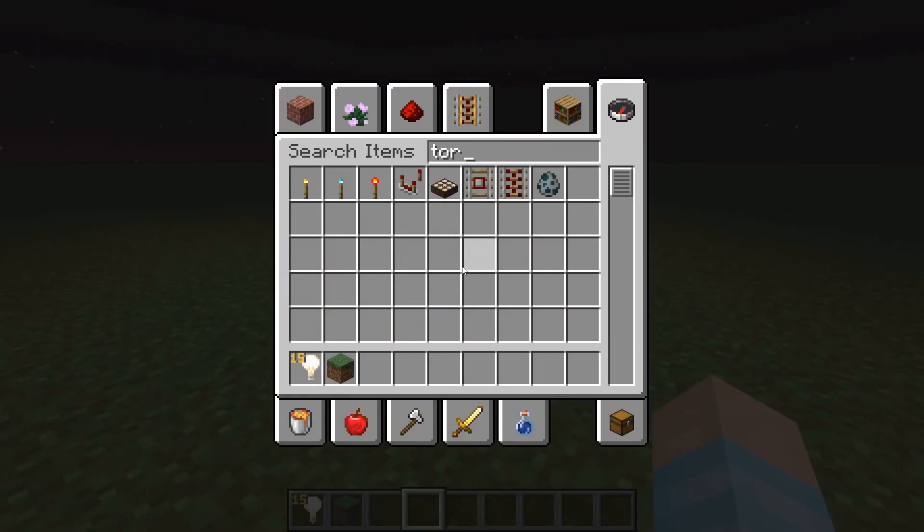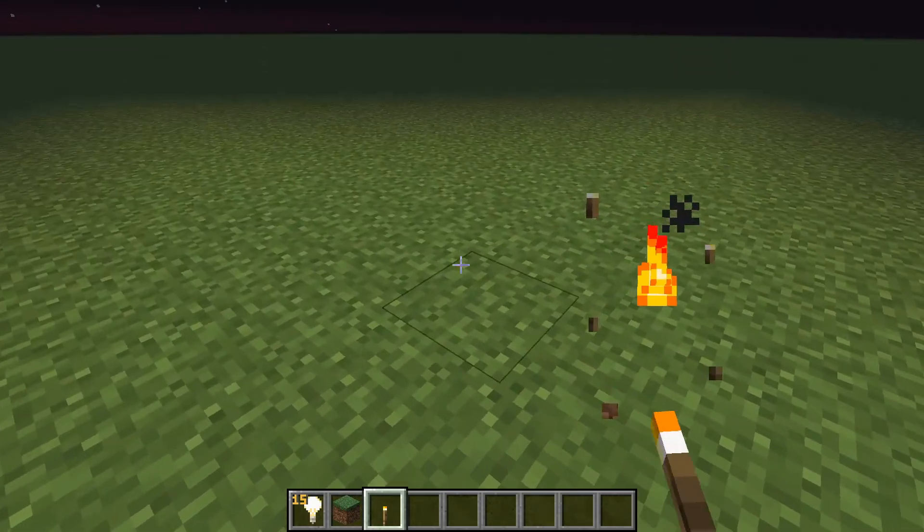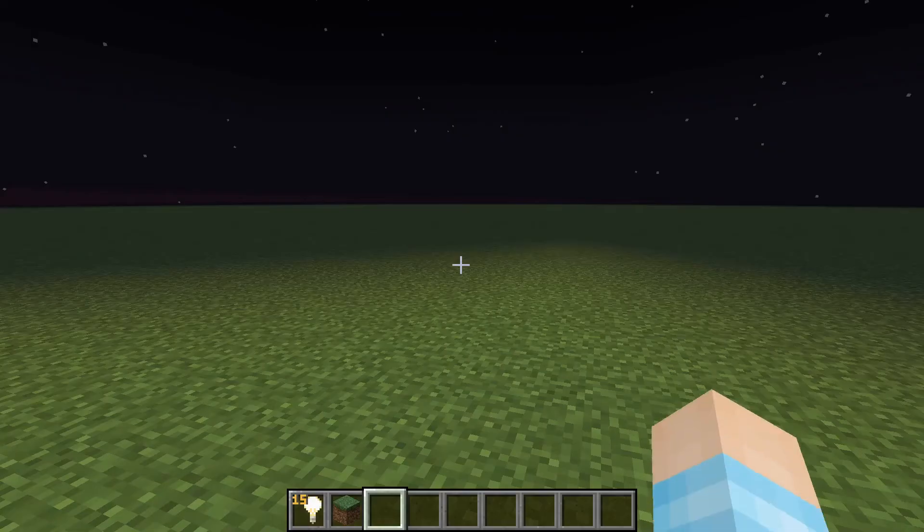This is great for maps, because now you don't need to use torches. Torches suck. And now we've got invisible light — I feel like that's great.